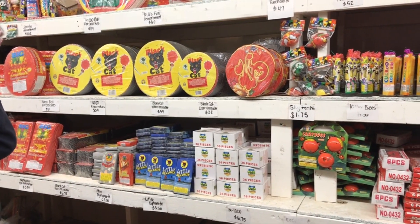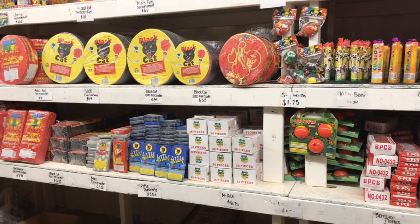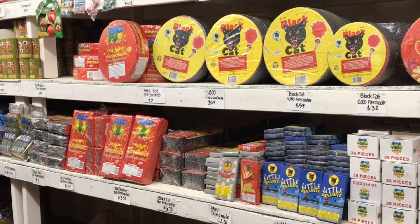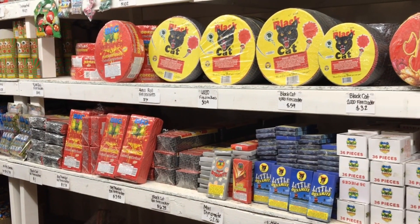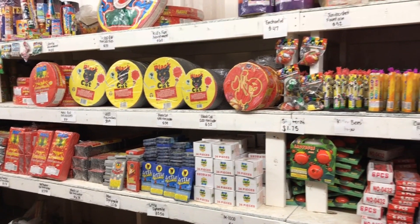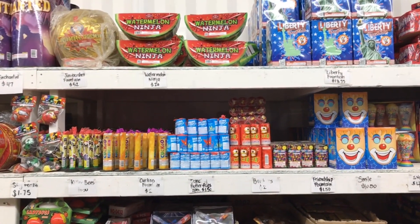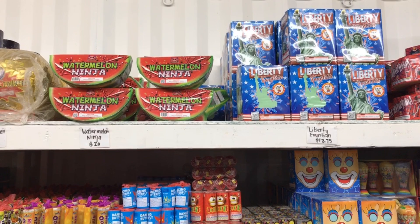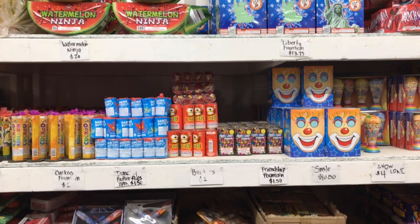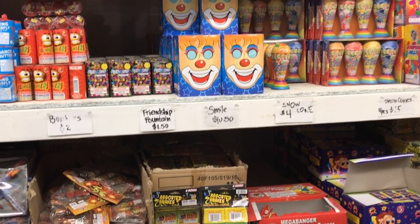It looks like they have a large assortment of firecrackers as well. Got Black Cat, Big Thunder, some mini dynamite from Black Cat. Ladybugs — those are always fun. I think I told you this before, guys — that Smile Fountain right there was my daughter's favorite fountain when she was little. May have to pick up one of those for her for old time's sake.